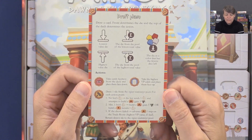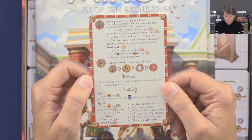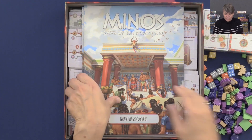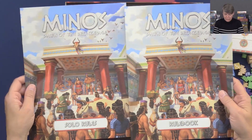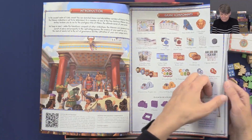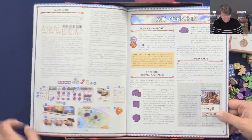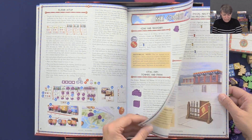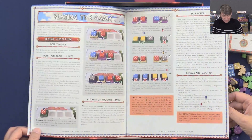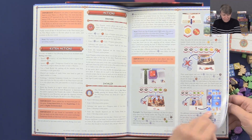And then we have a draft phase, actions and more. So this is a common player aid. And then we have the rules — we have two rule books, one for the solo rules and then a normal rule book. So this is nice and colorful. The board setup — I like when you have pictures and illustrations in the rules.